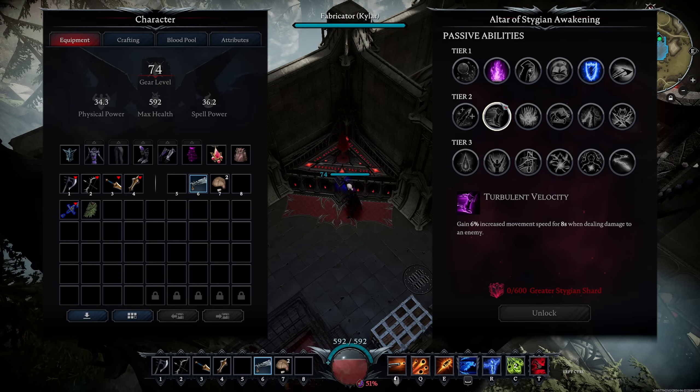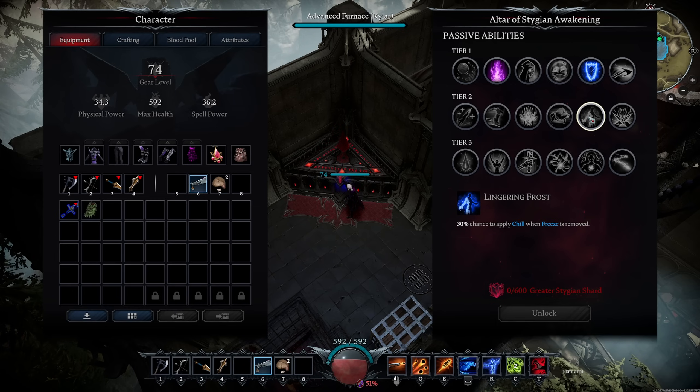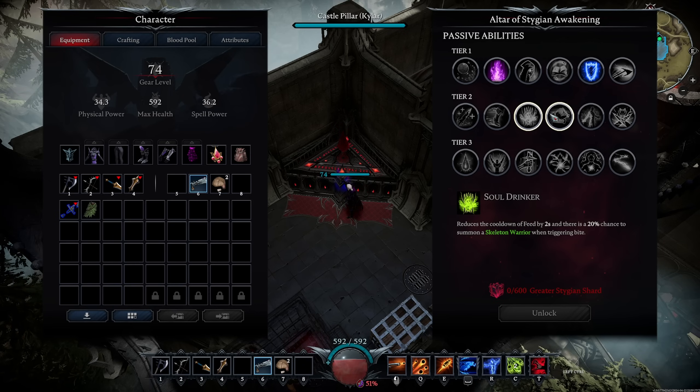For Tier 2 unlock order: Skinwalker is by far number 1, Turbulent Velocity is number 2, then Elemental Resists at 3, Hunger for Blood at 4. You can bump Lingering Frost up higher if you're running Frost builds. Soul Drinker would probably be last unless you're PvE-focused or running a lot of skeletons.